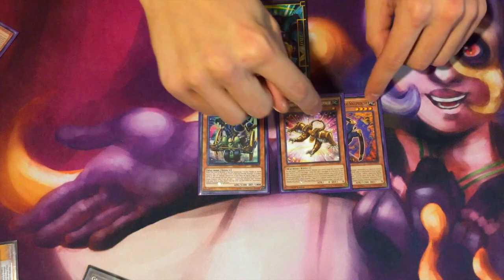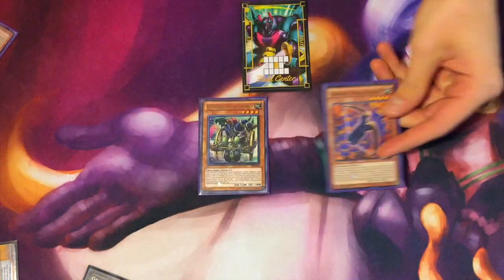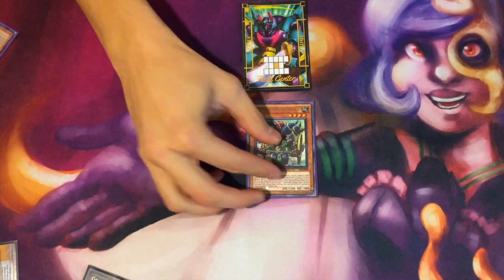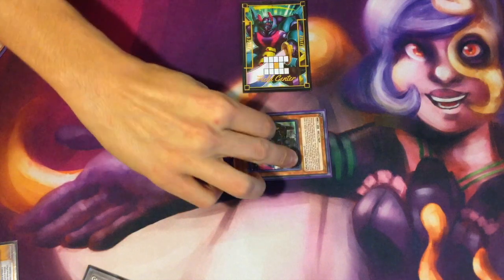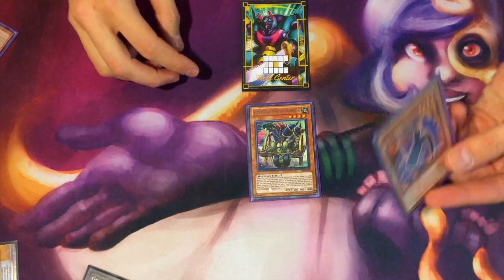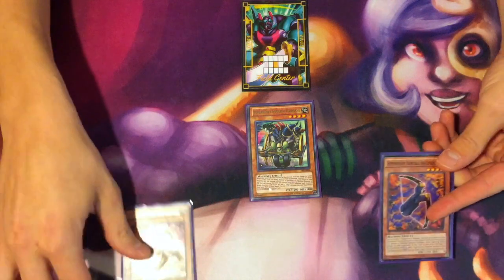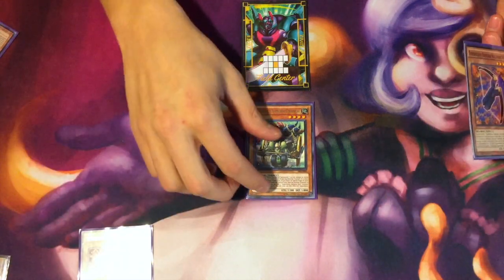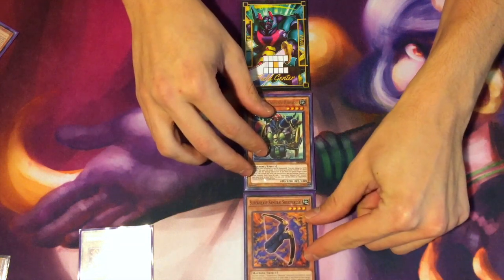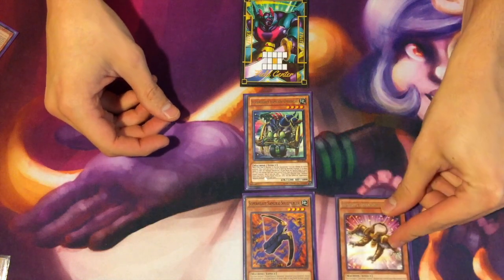Now we have a two-card combo. It has to be Daihachi, and then it can be any variant of Soul Peacemaker or Soul Piercer — but in this case we're going to use Soul Piercer. First things first, as normal with Daihachi, you normal summon it, use its effect to put it to defense, and the second effect to put it back to attack to search a Soul card. Since we already have this, we're going to search Soul Peacemaker. If you wanted to bait out hand traps before activating the second effect, you could already attach Soul Piercer to it. So we attach Soul Peacemaker.